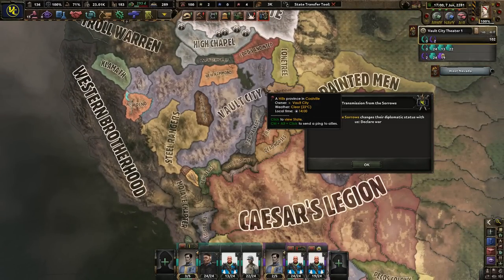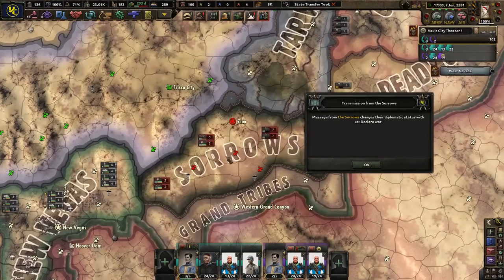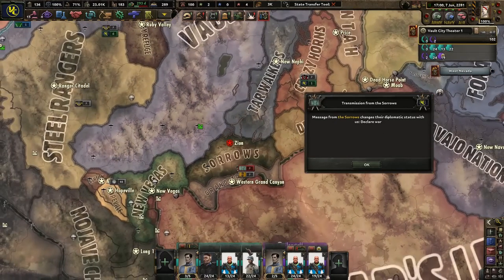I'll be honest, I was trying to play a little bit off screen just so we can move the campaign a little bit more forward, but the Sorrows had a different idea — they just went to war with me randomly. I have no idea why they went to war.